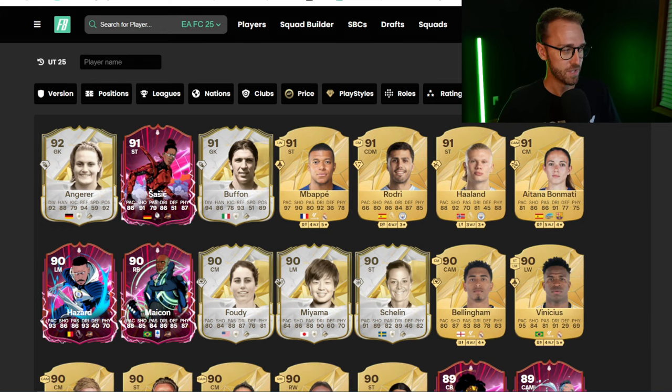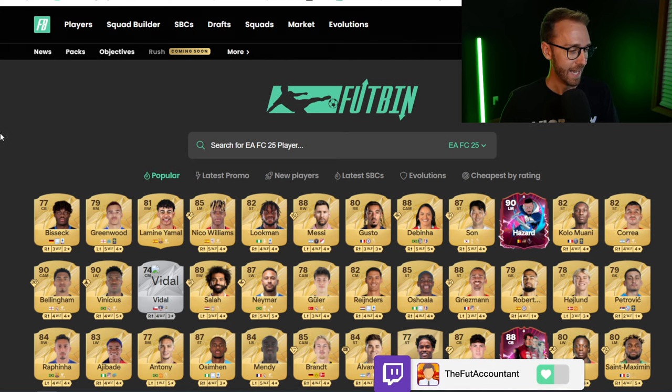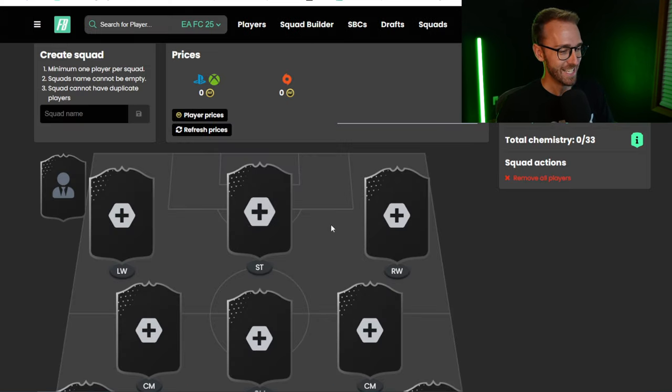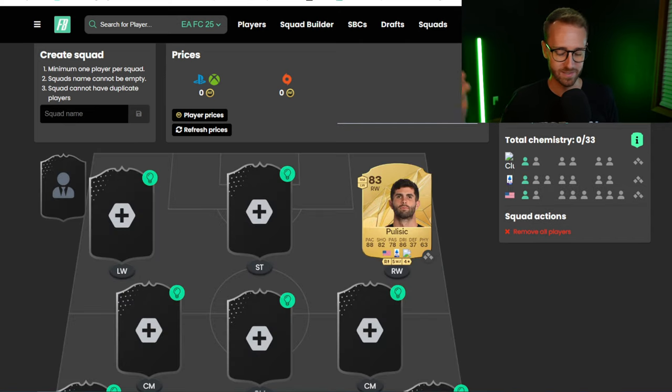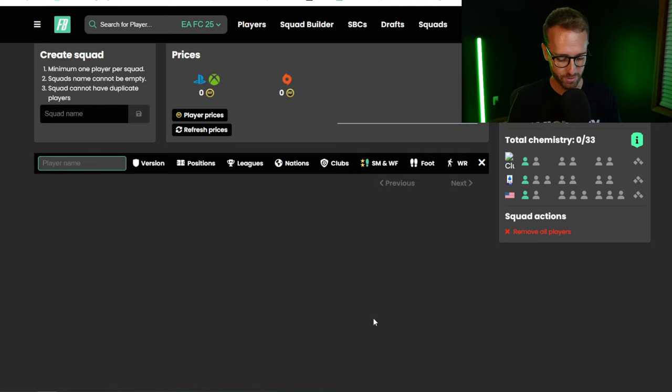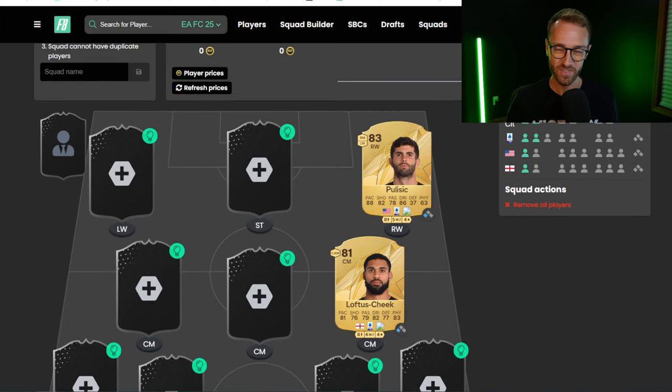The most exciting part about all this with the database being open is the research but also the squad building. You can now go in and create any sort of squad that you want — bronzes, silvers, golds, everything is now here to start building those starter squads. And after looking through some of these starter players, Serie A is no longer a sleeper league for starter teams. Look at Pulisic — he got an absolutely insane upgrade. I just tweeted about him a couple of hours ago. His card looks freaking nuts.